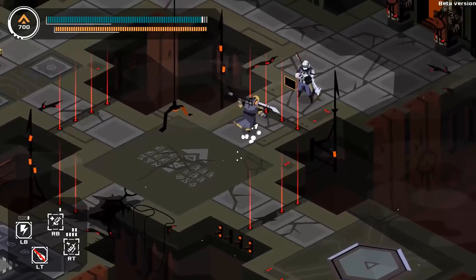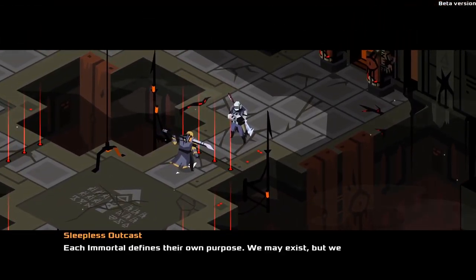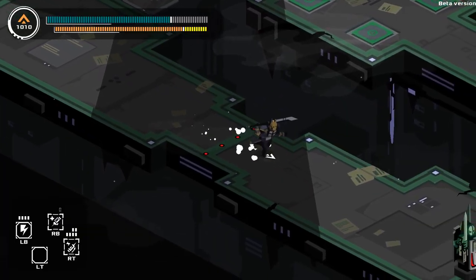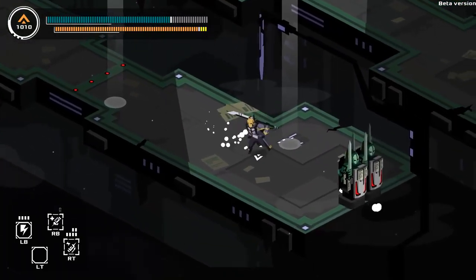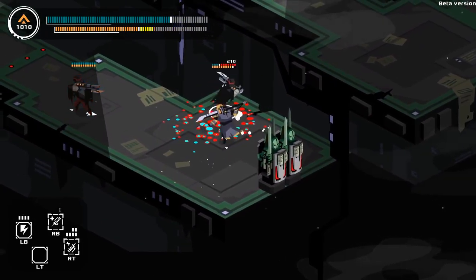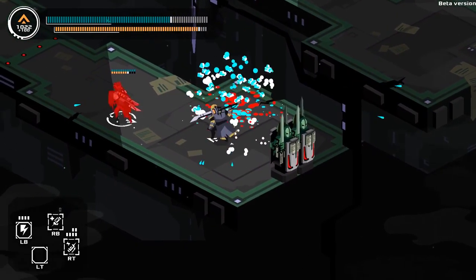The story starts off really vague and mysterious, but the further into the game you venture, the more it feeds you tidbits of information and lore. The game's description says it features souls-like progression, and this is definitely true. If you're a fan of the Soulsborne series, you'll be very familiar with the gameplay mechanics Immortal Planet has to offer. I'm going to be referring to Dark Souls a lot because there's definitely a lot of inspiration from their game mechanics.